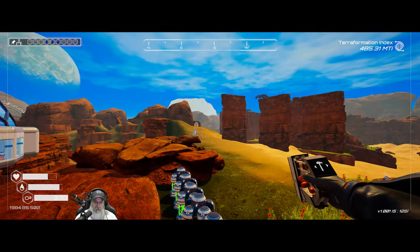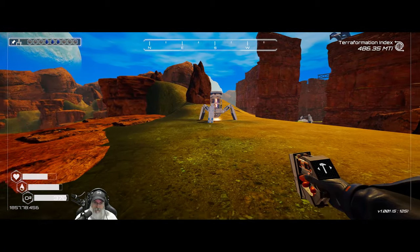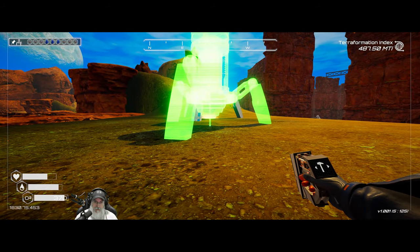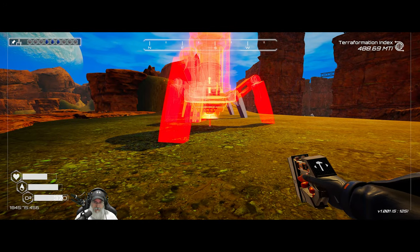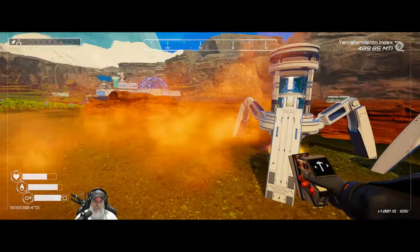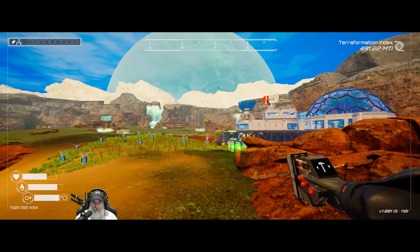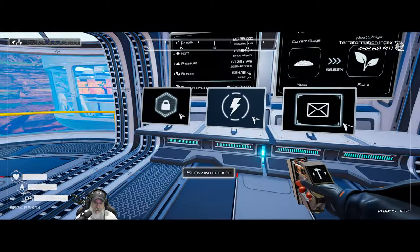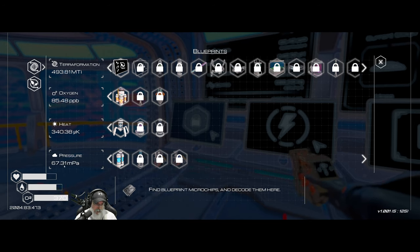We don't have a pressure fuse yet, but we'll optimize when we find one. After placing the drills — a massive pressure increase. Pressure is what's going to get us to the tier two extractor. We just boosted that pretty damn good.